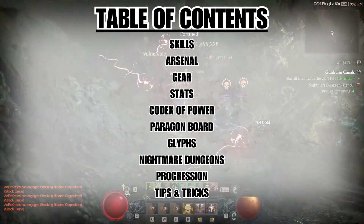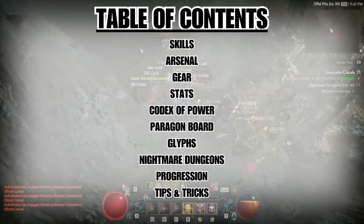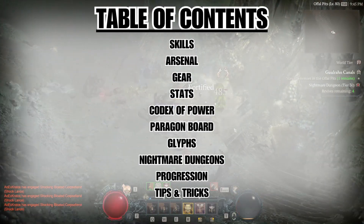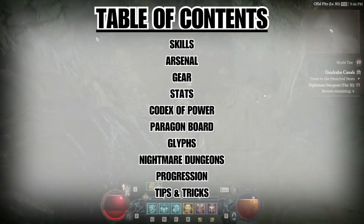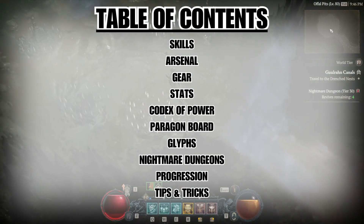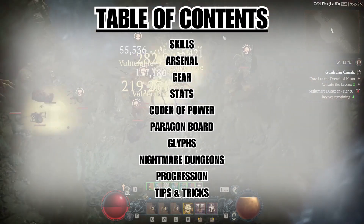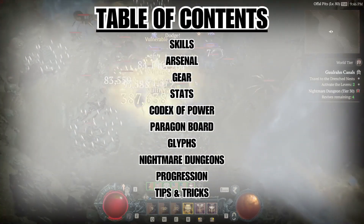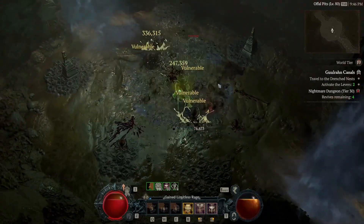In this video we're going to talk about the skills used in this build, the arsenal system, gear and what stats to look for, the codex of power and what legendary aspects to imprint, the paragon board and what glyphs to socket, the best nightmare dungeons to run and what affixes to avoid, a small progression checklist, and a few tips and tricks to help with your overall Diablo 4 experience. Let's get started with the skills.